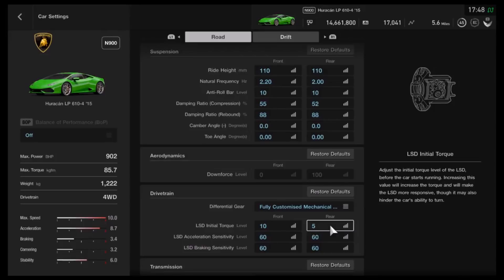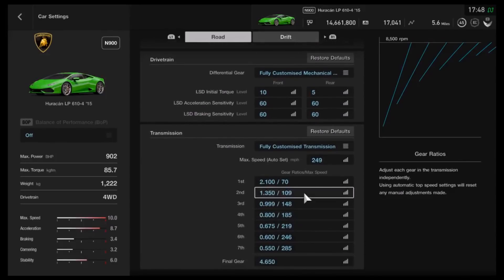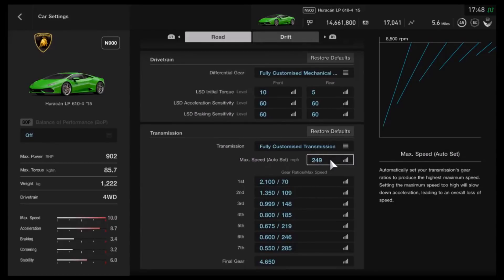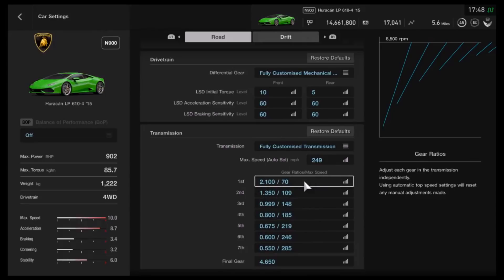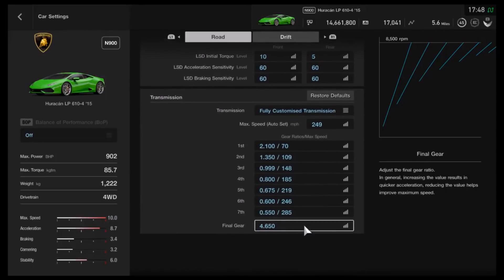It handles pretty well actually. As far as the gearbox, I'd recommend an auto setting of 2.49, which is the highest possible setting. Then for the individual gears: 2.1, 1.350, 0.999, 0.8, 0.675, 0.6, and 0.550, with a final drive of 4.650. So that's it for the setup.